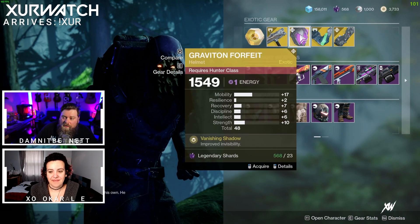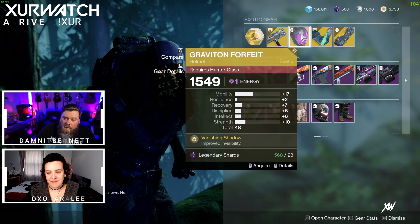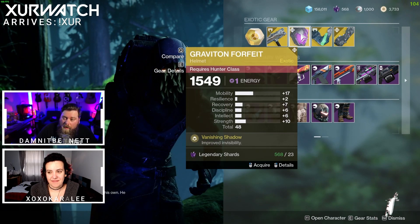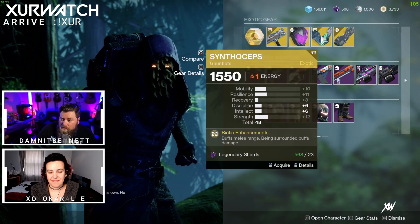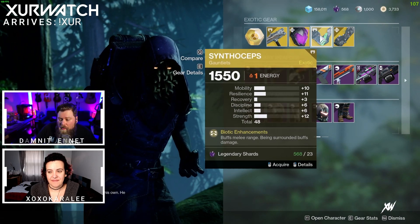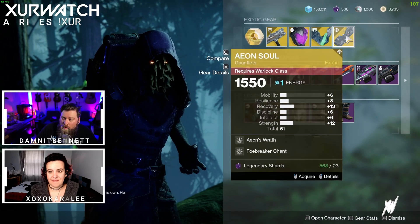Unfortunately, the bug is still in existence in Xur's inventory, with very low stat rolls for all of the gear. He is selling Graviton Forfeit for the Hunters, Syntho Steps for the Titans, and Aeon's Soul for our Warlocks.